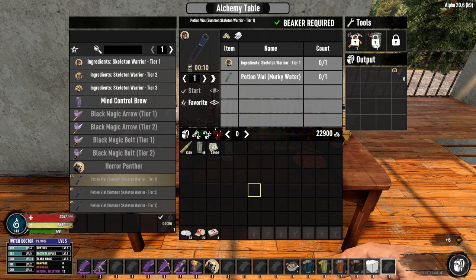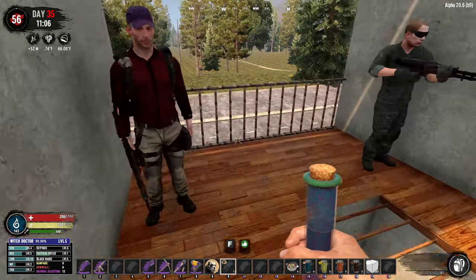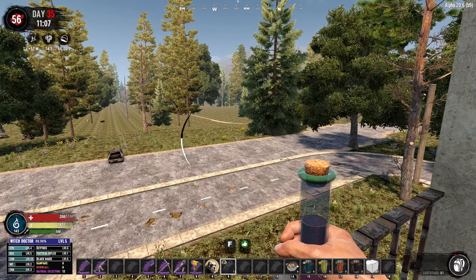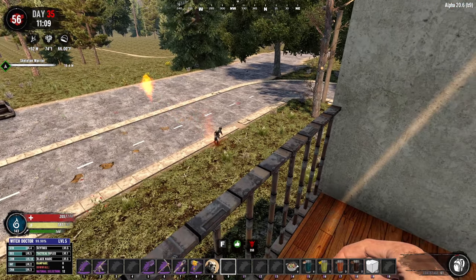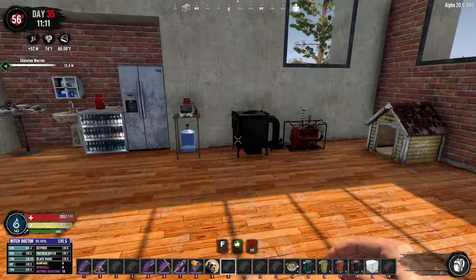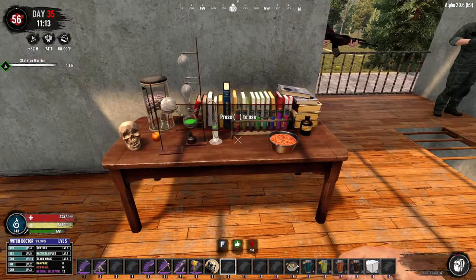So we've got a Horror Panther done. I will use one of these vials as an example. If you want to have one of these skeletons spawned to help you, you just hold the primary action and throw it wherever you want them to spawn, and then they will stay around for about a couple of minutes. They're followers, so they can teleport to you using the backspace key. There we go — they're right next to us.